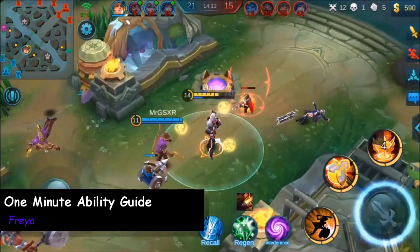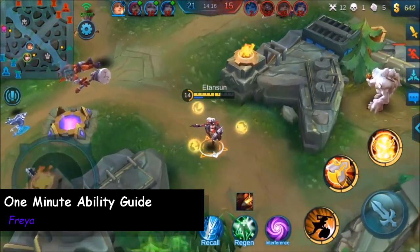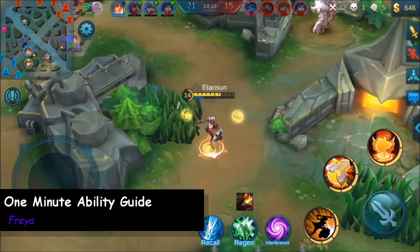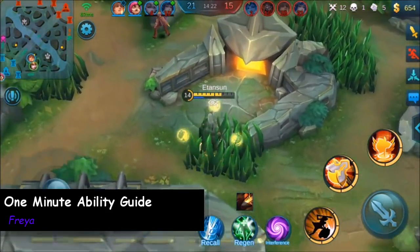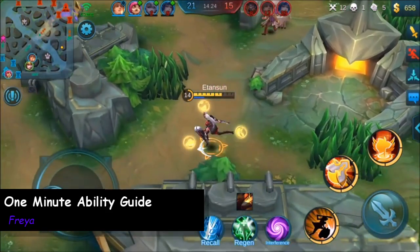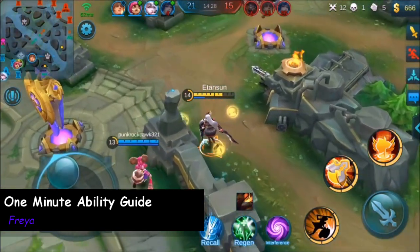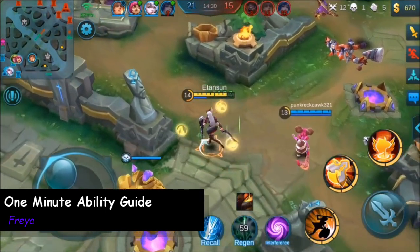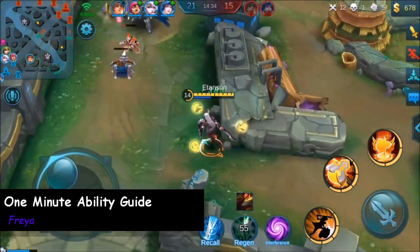Freya's second ability can effectively be used to stun the enemy and jump away when you're in a bad situation, but its best use is in a team fight. She's able to do lots of damage and a large AoE stun to all the enemies in front of her. One of the commonly overlooked parts of the second ability is the amount of lifesteal it can provide when coupled with Tooth of Greed. Three quick attacks at 2.5 attack speed in a dire situation can mean the difference between life and death for Freya.